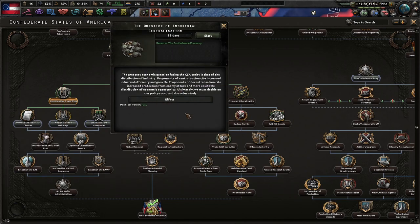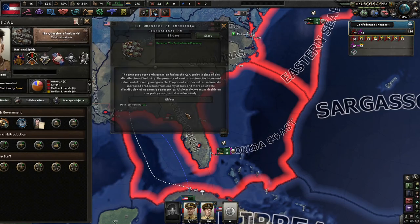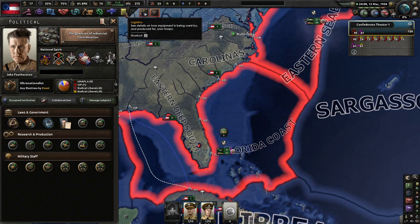The greatest economic question facing the CSA today is that of the distribution of industry. Proponents of centralization cite increased industrial efficiency and growth. Proponents of decentralization cite increased protection from enemy attack and more equitable distribution of economic opportunity. Ultimately, we must decide on our policy soon and do so decisively.